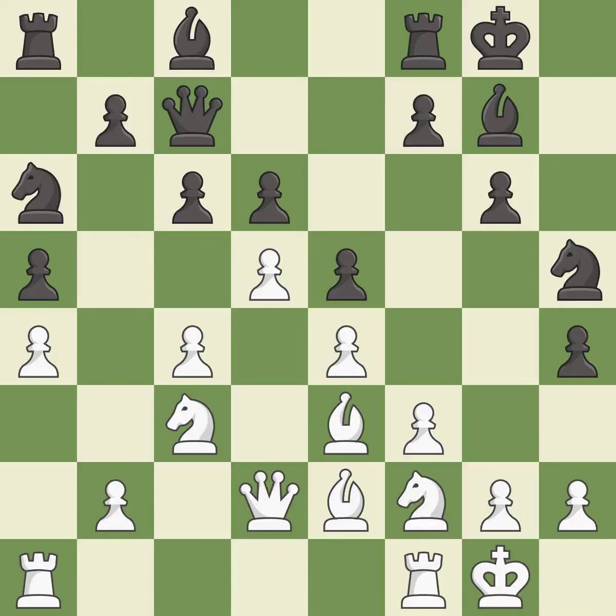This threatens to take an open file with a rook — it is best. This threatens to win a queen — it is a mistake. This takes an open file, a common method for activating a rook. This is the only move that works — it is a great move. This ignores an opportunity to move a bishop to safety — it is a mistake.